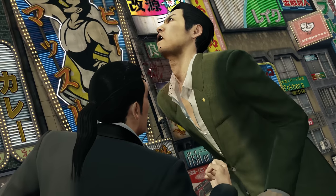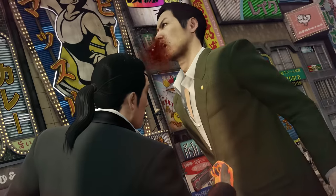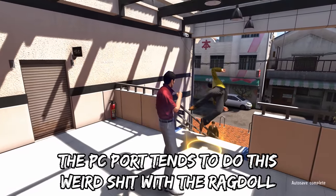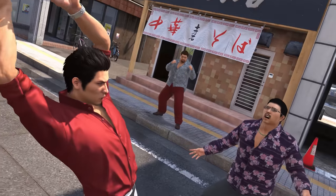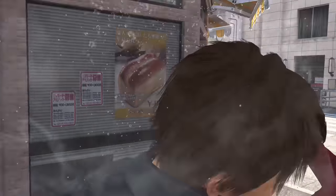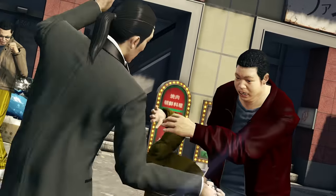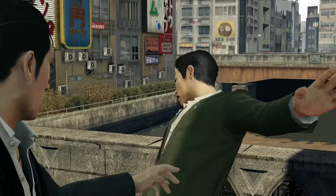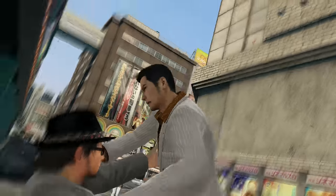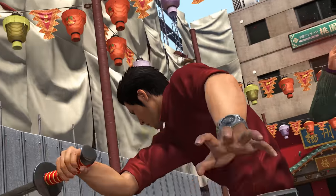Without extreme heat, a lot of heat actions can only be done under specific conditions, like grabbing an enemy in a convenience store. Some old heat actions have been tweaked to fit Yakuza 6's style. For example, a heat action from Majima in Yakuza 0 where you punch a guy and kick him off a ledge: in Yakuza 0 the animation slows down at the punch to add emphasis, but in Yakuza 6 there's no slow motion — instead the camera does a big sweep. This is a perfect example of Yakuza 6's unique heat action style, with several instances of big camera sweeps, quick punch zooms, and heavy use of speed ramping.